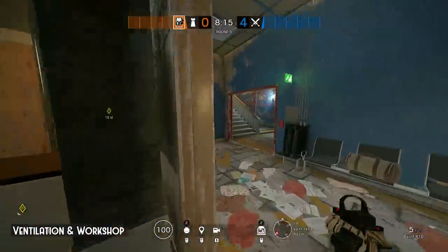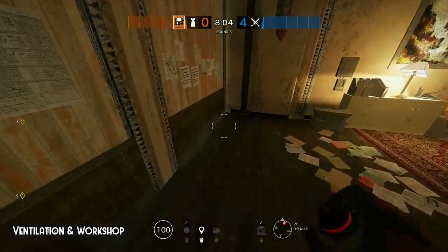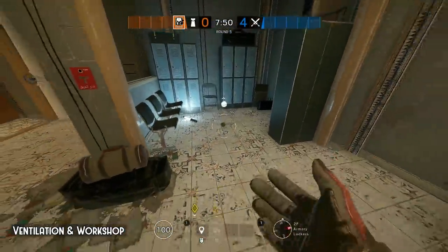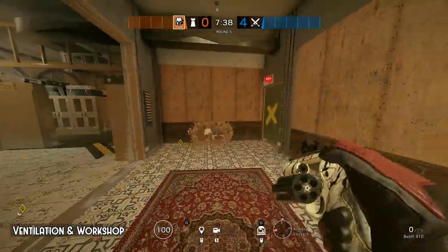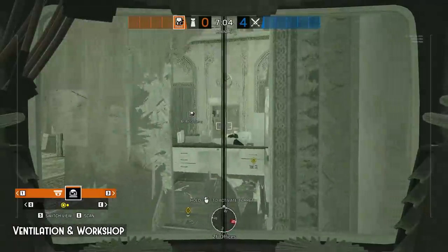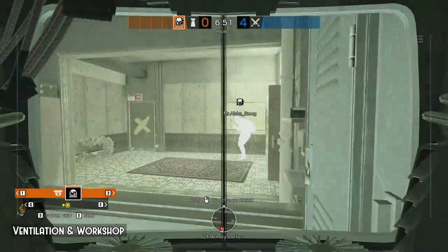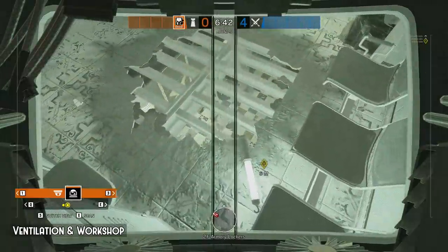Ventilation and workshop. In this setup we are going to put both cams upstairs. First one goes to office and the second one goes to armory lockers. Destroy the floor here so it will also open a rotation hole to archives. Stick the cam on the pipe and poke some holes next to it. Break the floor here and put the second evil eye on the lockers. If you have the armory desk hatch reinforced, you can poke some holes here to protect it with the evil eye. So the first one can see office, archives hatch and part of the armory lockers. Through the broken floor you can deny hard breaches entering from bathroom. Here you can see the armory locker side fully and the hatch. Through the broken floor you can also see the ventilation window. Common plant spot right here.